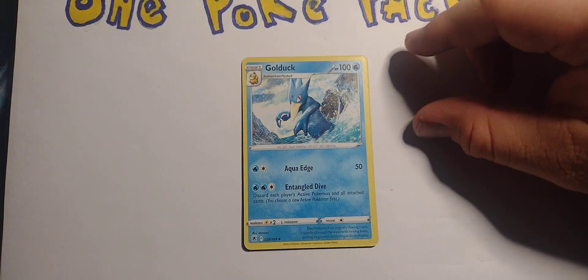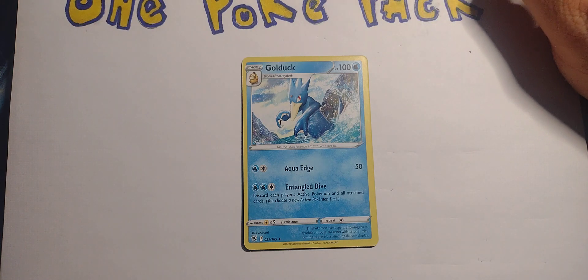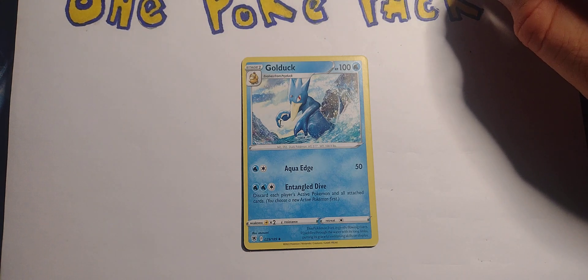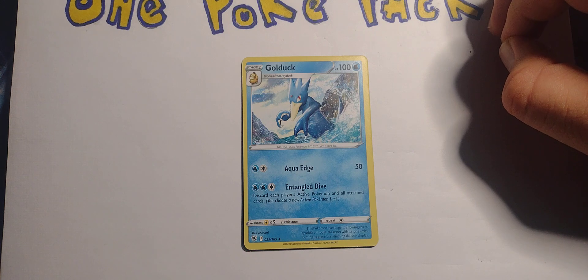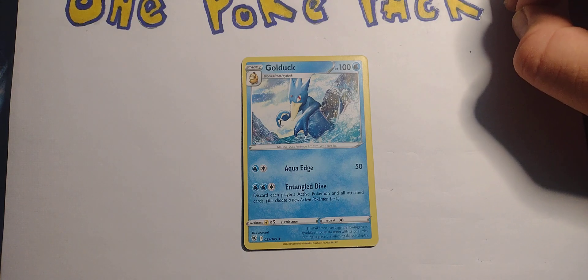Golduck — evolves from Psyduck. Water type, 100 hit points. One water and one generic energy: Aqua Edge for 50. Two water and one basic energy: Entangled Dive — discard each player's active Pokemon and all attached cards, then you choose a new active Pokemon first. That's pretty nasty. Weak against electric types, retreats for one.